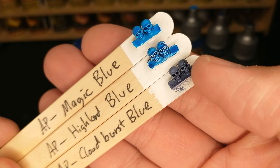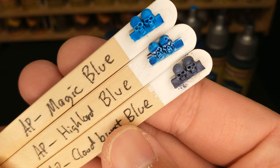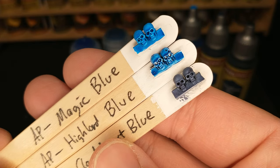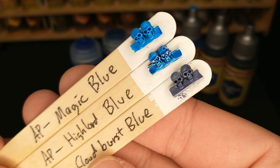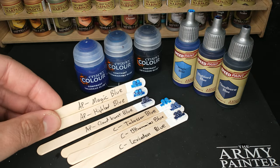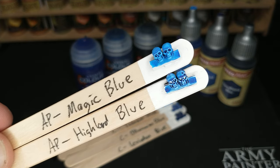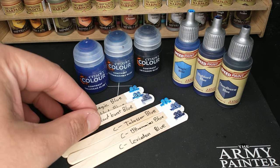The big difference here is Cloudburst Blue — a very grayish, purplish kind of color. It definitely is a blue, but it's more of that stormy, storm-cloud blue. So keep that in mind on the Army Painter side. Between Magic Blue and Highlord Blue, get the one that behaves how you like it — you probably don't need both.